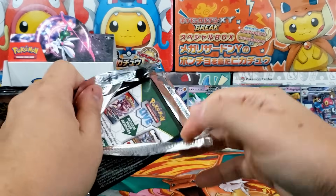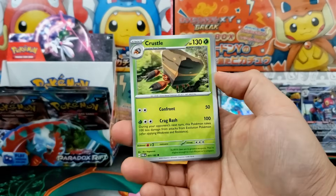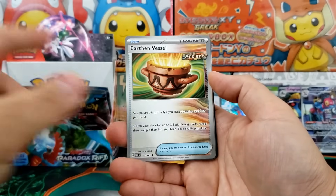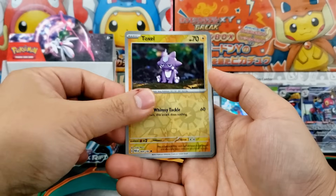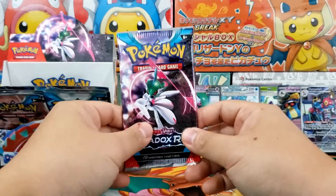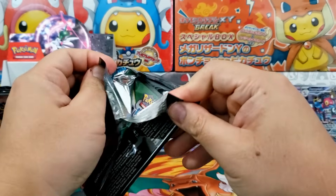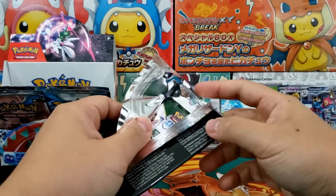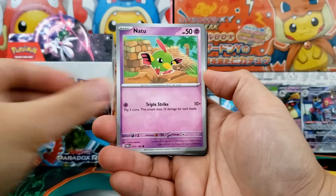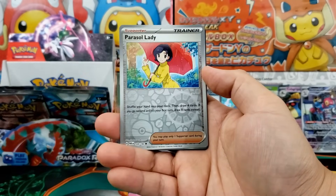Usually for most sets, after you've opened up 50 booster packs you get bored really quickly. But I'm still seeing new cards consistently. We still haven't pulled a really nice secret rare from this booster box yet, so I'm hoping we get something really solid. We did pull the Iron Valiant card, and we're going to be giving that away. And if I pull a really cool Special Illustration Rare here in today's video — something like the Roaring Moon Special Illustration Rare — we're going to do another giveaway. So if you guys see a link in the description for a giveaway, then you know we definitely pulled something good.